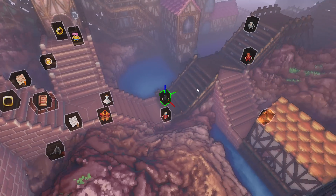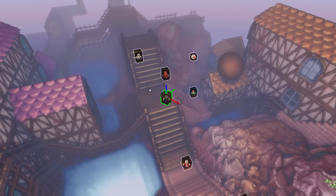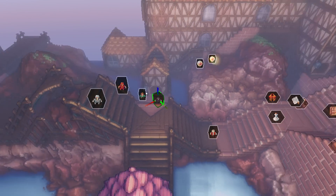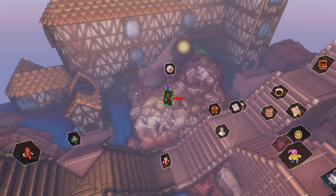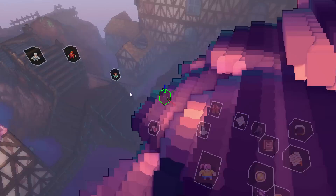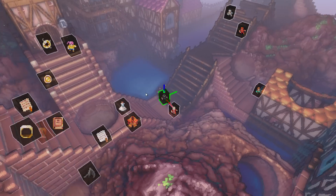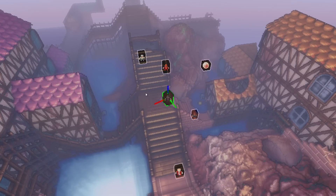I also added some projectile physics, so you can throw around these grenades. It's just drawn with a placeholder object right now. I have the static water turned on, so water doesn't look like anything other than a blue mass with no transparency. You can just launch these things around and blow stuff up. You can also make it bounce less so it just explodes on impact.